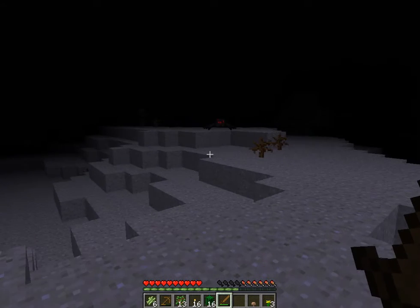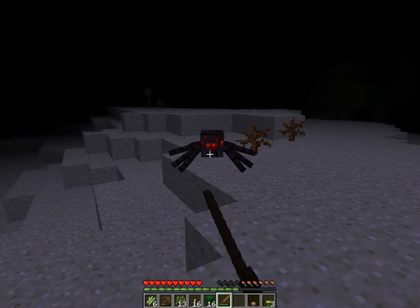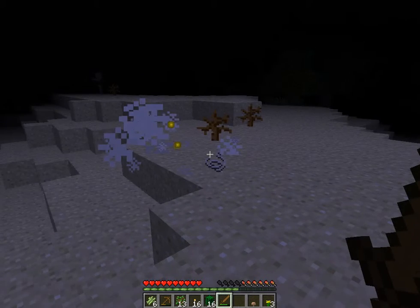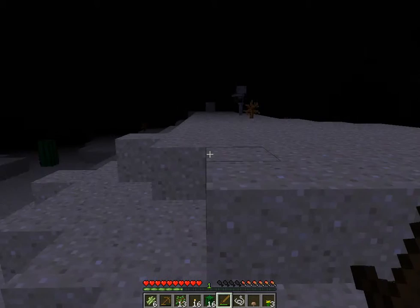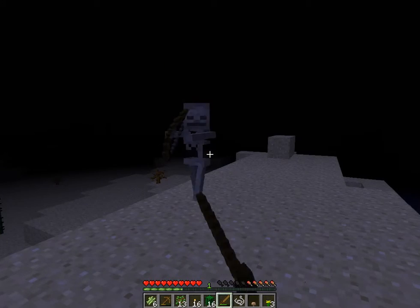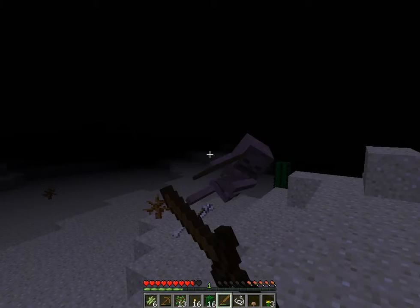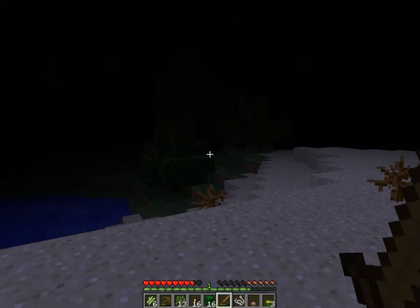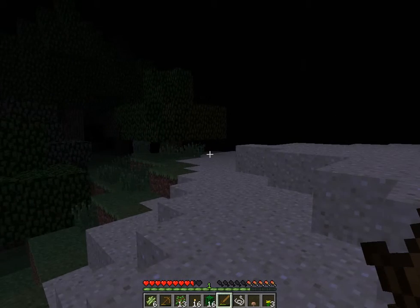Oh spider! There's a Skeletor over there — they're fast and they can jump high. They can shoot arrows and they'll hurt you. Yes, I got two webs — I can finally get that puppy!